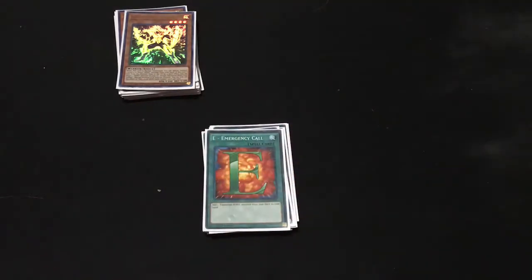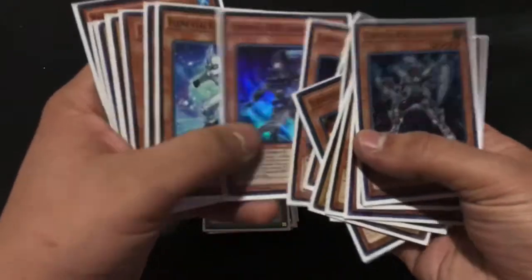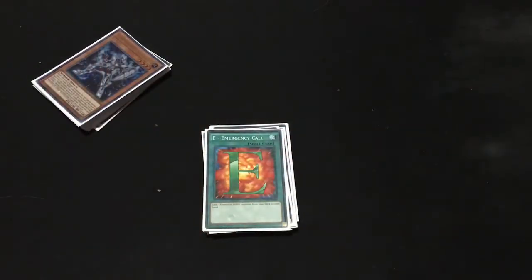This deck has so many ways to search Heroes that I honestly don't need too many. I could probably cut out all the Alius, Sparkmans, Avians, Oceans, Heats, and Woodsmans — but I'm keeping them in there because I want them in there.